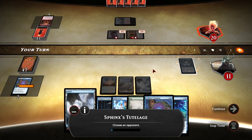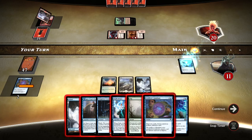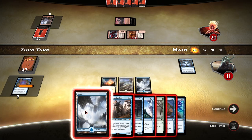In case someone doesn't know Magic the Gathering, it's basically a card game where you try to kill your opponent — reduce their health from 20 all the way down to 0. That way you win.